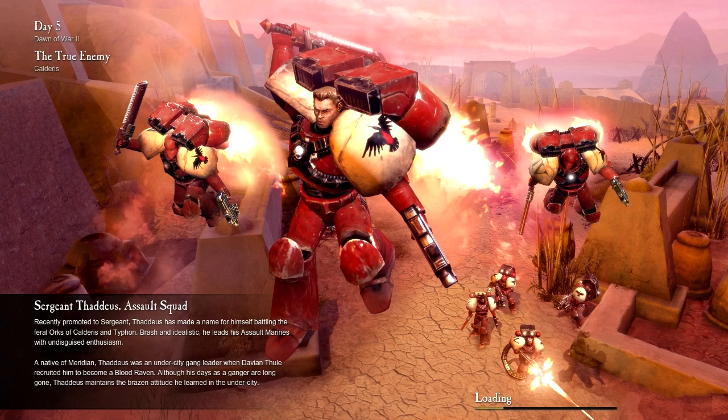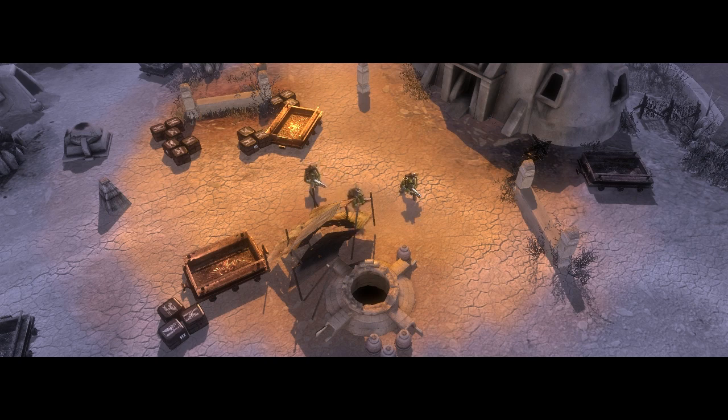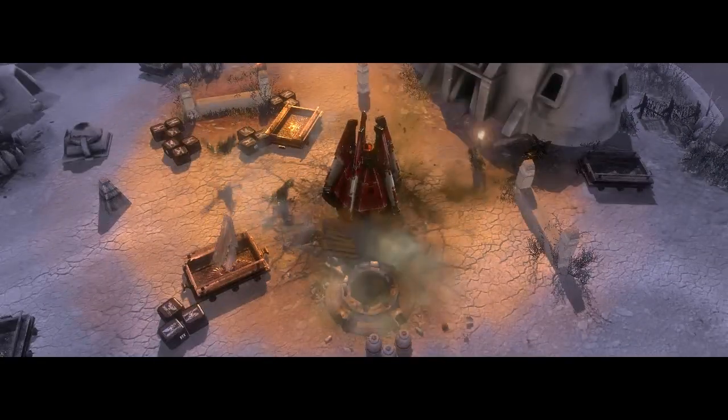We're going to get a new unit — it's giving you a little bit of the background on Sergeant Thaddeus. I'm not a big fan of the assault troops. Some people are big advocates of them, but for me, I really prefer to bring Cyrus, Avitus, and just keep the basic team they give you earlier on in the game. I think using the assault squad takes a tactical prowess that I just simply don't have — I always end up deploying them a little too soon or a little too late.